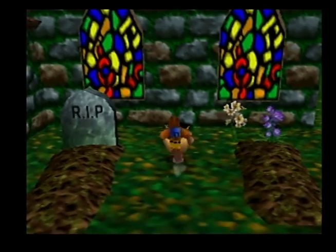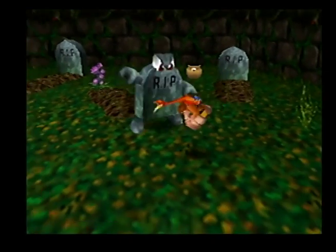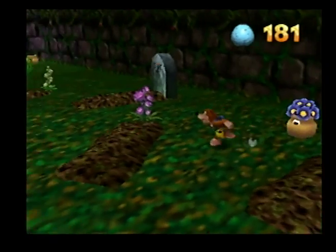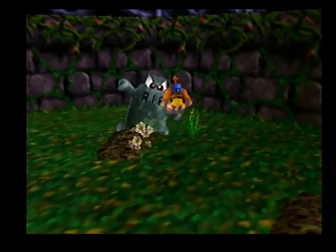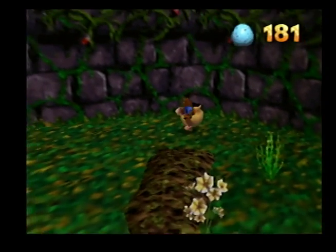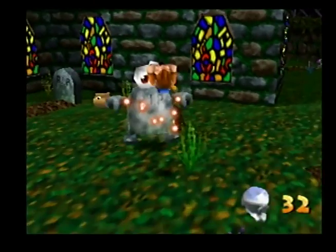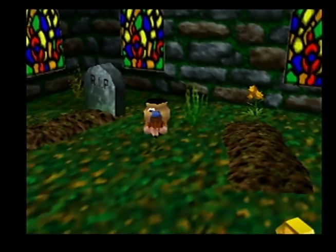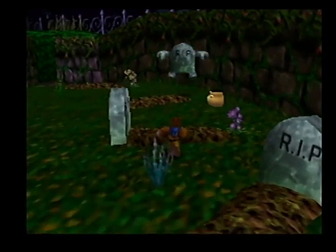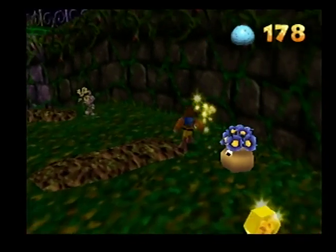If you see these little pots with faces on them, what you have to do is poop an egg in. Can you hear that? He makes a sound that sounds awfully like something else — I'll let you listen. It sounds like 'thank you,' and I'm sure that's what they intended, but it sounds an awful lot like something else, which is very hilarious. Kill these enemies — they're gravestones, not little guys. Keep pooping eggs in them, and the last one spits out a jiggy.